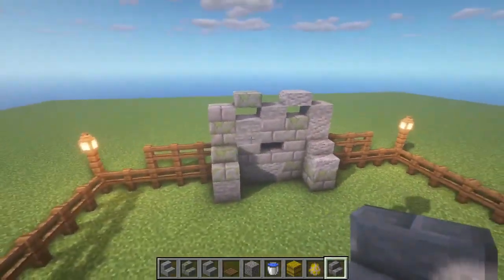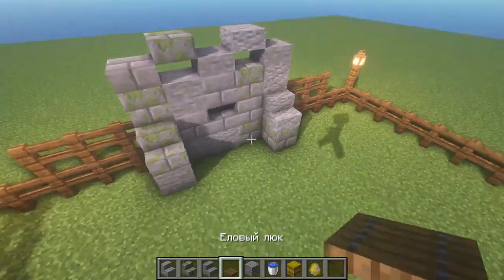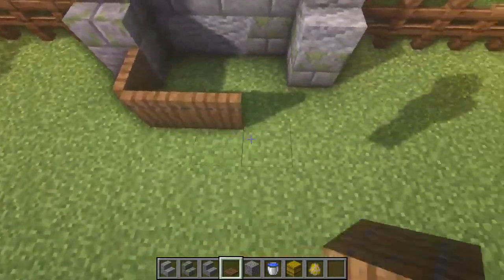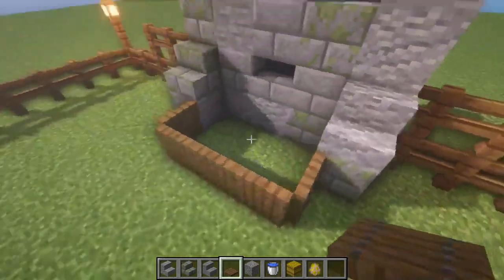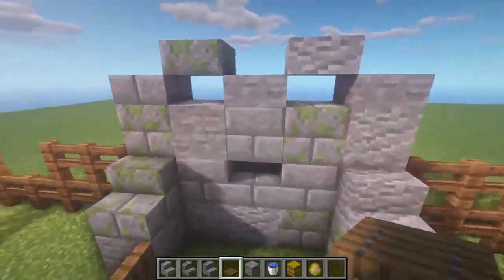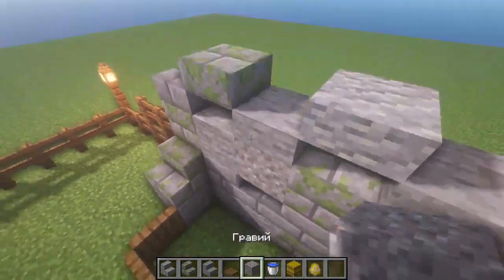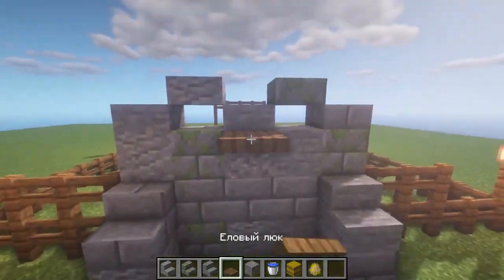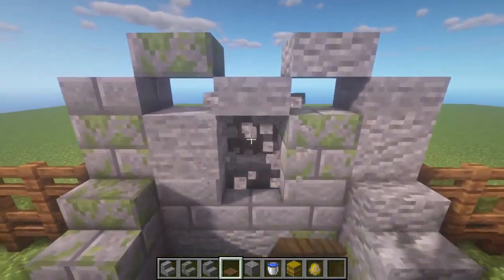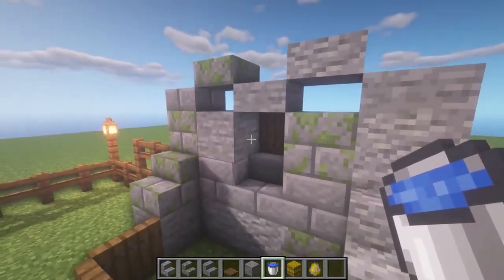Next, take the spruce hatches and place them here to make a fence so that the water does not run away. Also, break the block above the step. Before you break it, place a spruce hatch here and lower it accordingly. Now you can safely remove the auxiliary block.